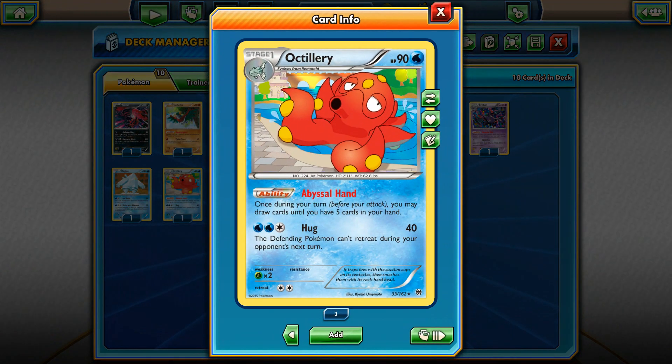At number 6 I decided to put the new card printed in Breakthrough — this one is Octillery, with the Abyssal Hand ability. Once during your turn you may draw cards until you have 5 cards in your hand, which is pretty good. Something like Shaymin, but Shaymin only counts when you play it from your hand and you draw until you have 6. But with Octillery you can draw cards every turn, which is a pretty cheap substitute for those expensive Shaymins. The only problem is that Octillery is a Stage 1. Even so, your opponent will only take 1 prize instead of 2, and Octillery lets you draw until you have 5 — something like Electrode from Plasma Freeze, but that one could only draw up to 4 cards.